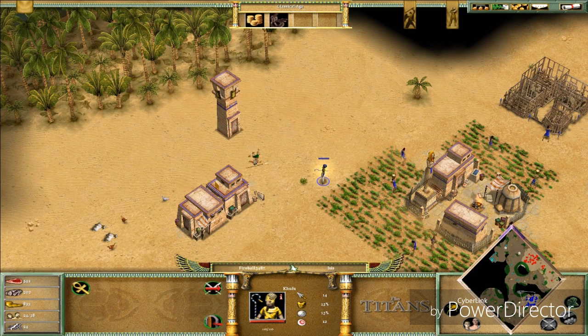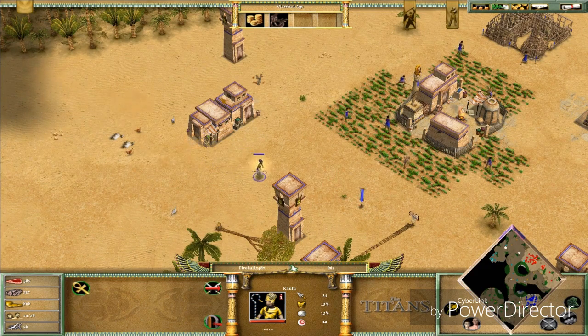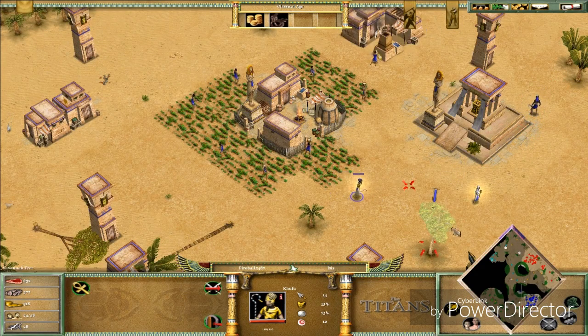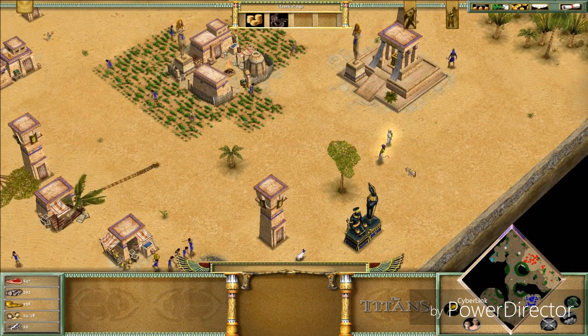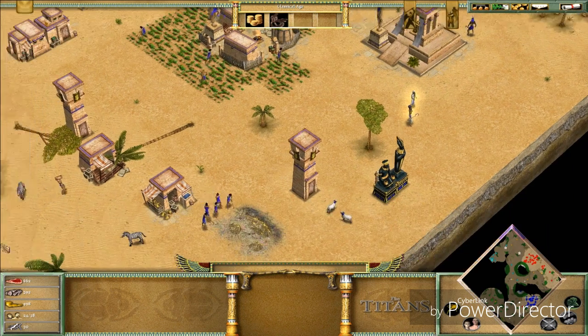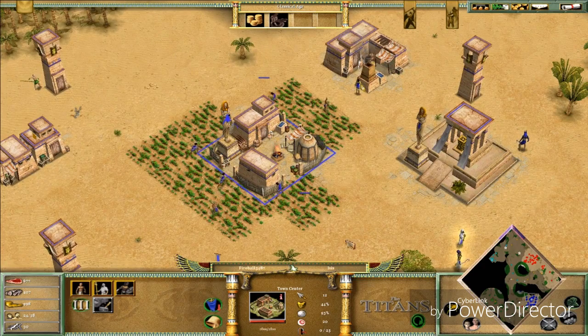Something really annoying about this game is that most units just walk. I mean they go pretty fast, I'm not saying it's slow — but look at the Anubites, they are running. I just don't like the walking animation on regular units. You're in a fight and you walk toward the enemy. But who am I to judge — I couldn't make the game any better since I don't know how to make games.